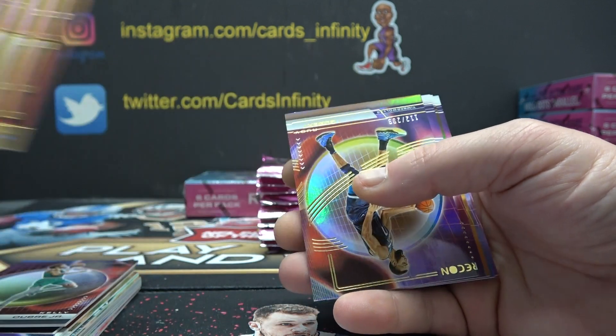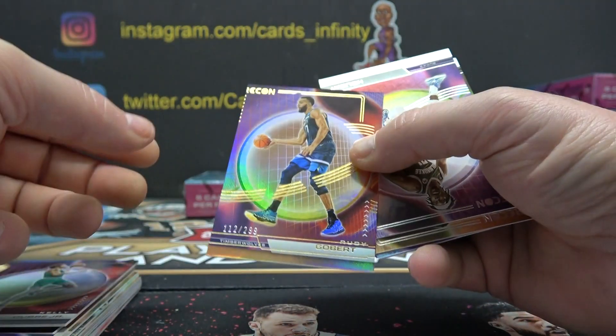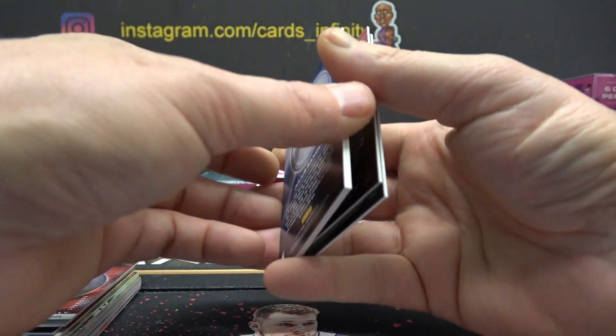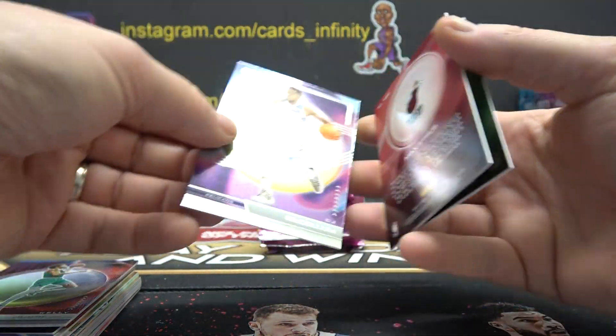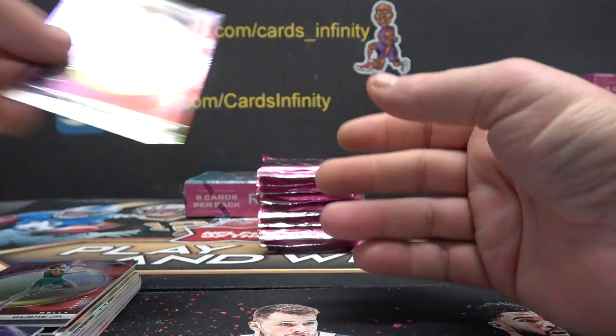Gold! Ed C, you got a gold rookie. 1. 12 is Rudy Gobert. 7, 0, 8, and 4.